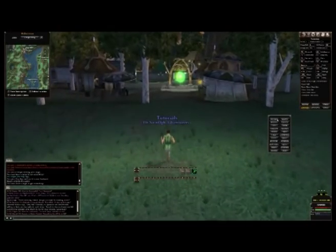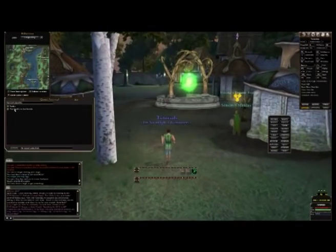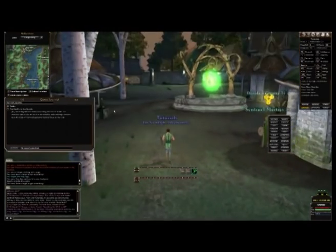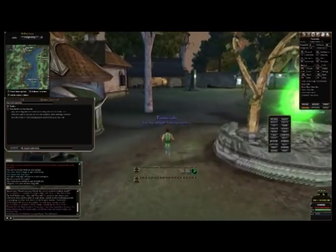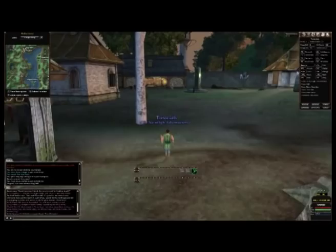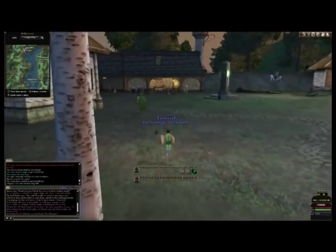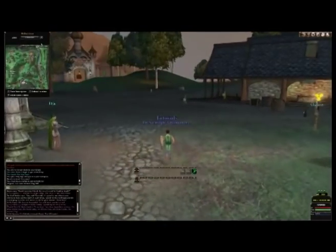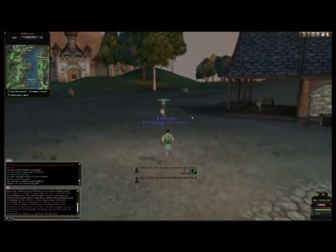I'm just going to get the journal up — you go to command, go to journal. That's your quest journal. So here it is: it says leave Magmel and travel north along the road to Ardy. Which I'm going to do now. It does take a while to get there — it's literally just north. So if you go to the map, there it is — Ardy. It's not far at all. So I'm just going to skip this part and I'll see you in a little while.